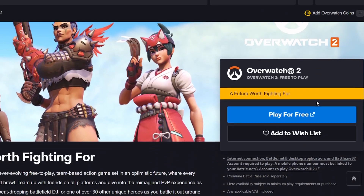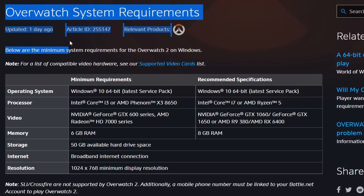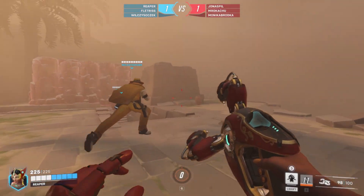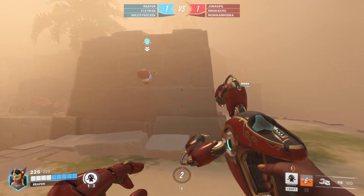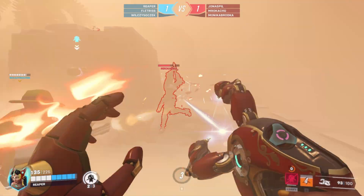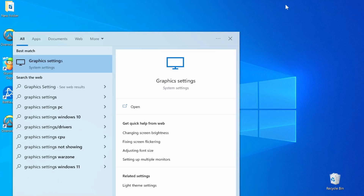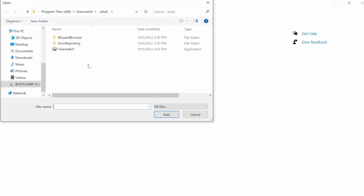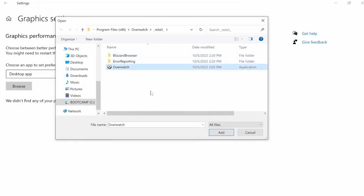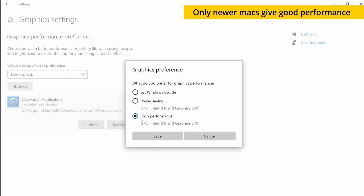With Windows on your Mac, all that's left to do is download the game as you would on a Windows PC. As we pointed out earlier, Overwatch 2 doesn't have the highest system requirements, so even weaker Macs should technically be able to run it. If you want to squeeze out the best performance possible, we can suggest a couple of optimization methods. First, type Graphic Settings in the Start menu and open the first result. Click Browse, navigate to the game's folder, select its icon, and click Add. Then select Options, enable the High Performance Settings, and click Save.